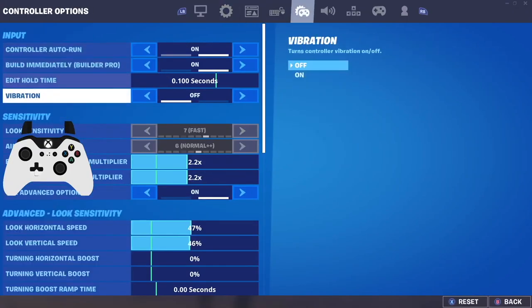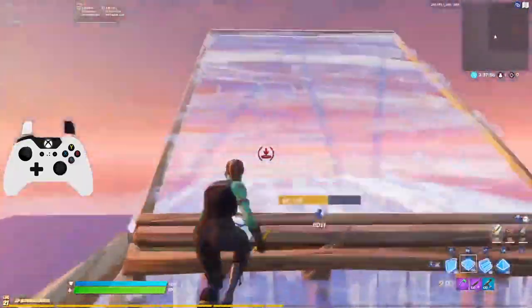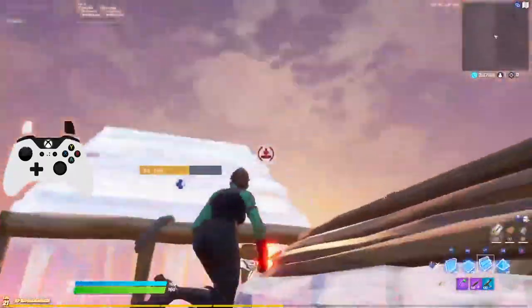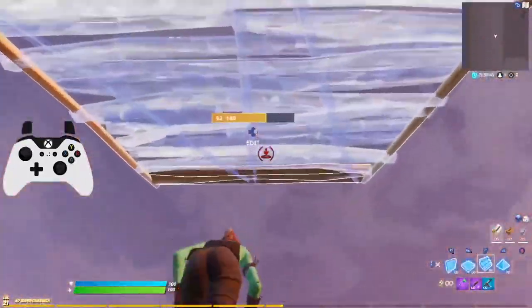As far as sensitivity goes, I think there has to be a good balance. One thing I really noticed when making this video and trying out different sensitivities is that certain builds were easier on certain sensitivities. For example, if you try to do a ramp, double ramp, floor, and wall combo, I noticed that it's substantially easier to do on a lower sensitivity than a high sensitivity. If you play on linear settings and try to do a double ramp floor wall, on a higher sensitivity it's going to be hard to get all your placements correctly.